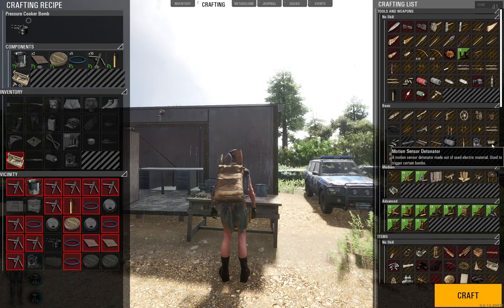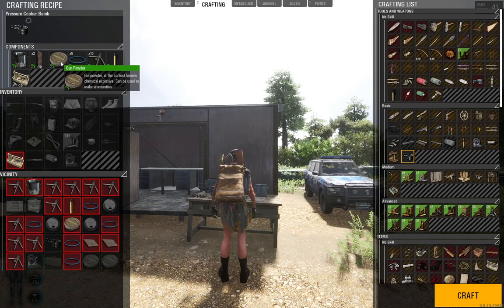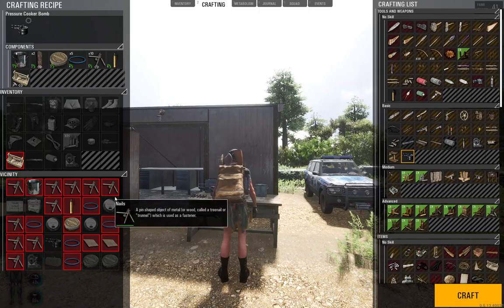This is going to be used in conjunction with the laser detonator we just did, and the motion sensor detonator — use either one of those. To make this thing we're going to need a cooking pot, two pieces of metal (you can mix and match), gunpowder, five rolls of 10 millimeter or 10 meter wire, ten nails or bolts or any mixture thereof, a blast cap, and a toolbox.